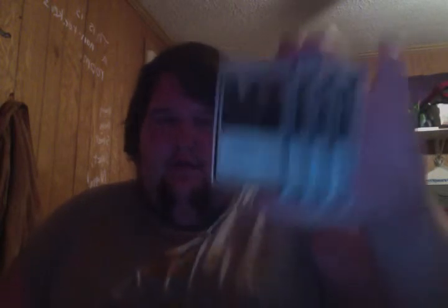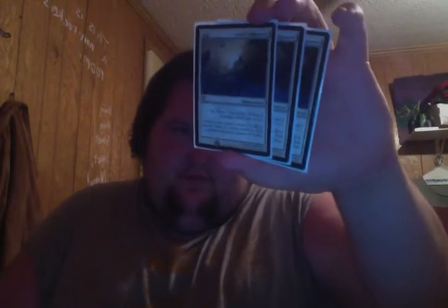I run four Gather the Townsfolk — well, three, since I'd swap one out if I had the fourth Midnight Haunting. I do like the Fateful Hour on it: get five tokens if you're at five life, and with Intangible Virtue out that's pretty good. Speaking of Intangible Virtue, I run three of them. I think four might be a little too much, because having one on the field at a time is fine — that's good enough.